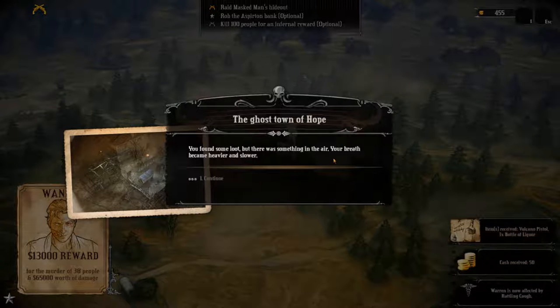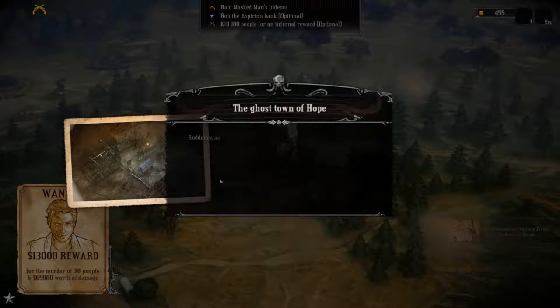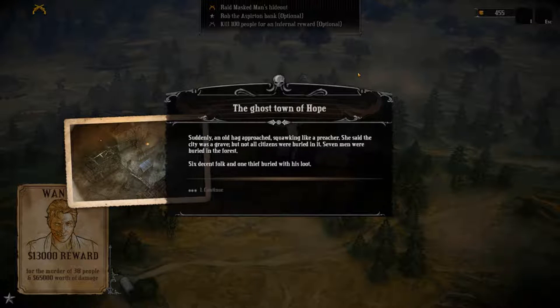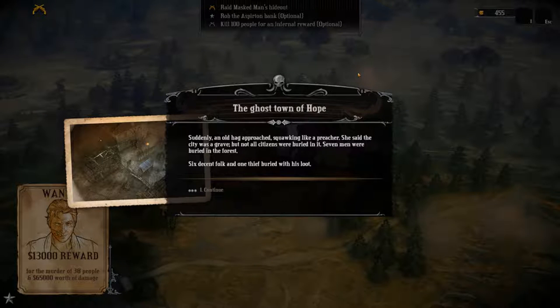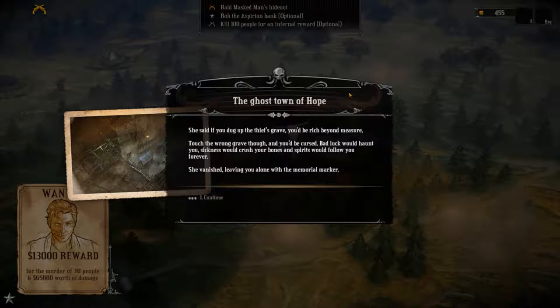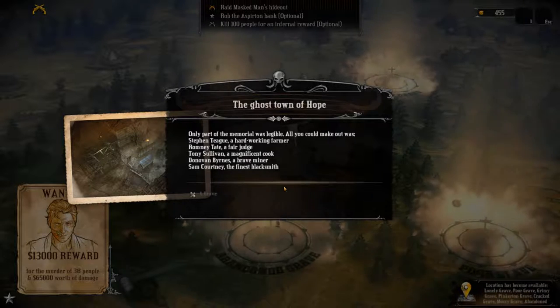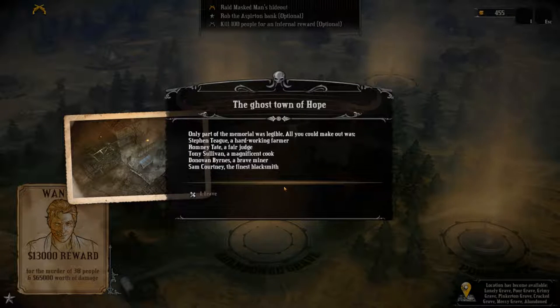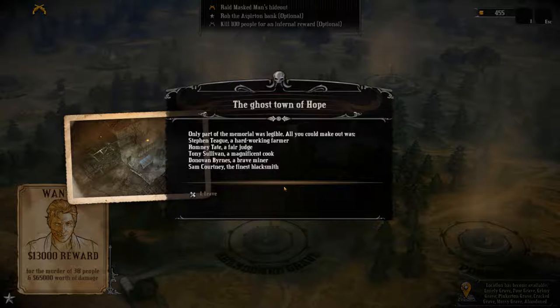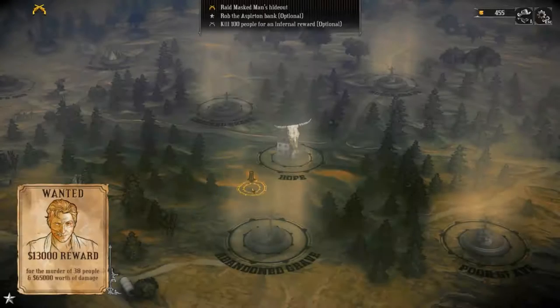I've got a rattling cough. Would you look at that - I've just got a volcano pistol and 3 bottles of liquor. Suddenly an old hag approached, squawking like a preacher. She said the city was a grave, but not all citizens were buried in it - 7 men were buried in the forest, 6 decent folk and 1 thief, buried with his loot. If I were to dig up the thief's grave I'd be rich beyond measure, but touch the wrong grave and you'd be cursed - bad luck would haunt you, sickness would crush your bones and spirits would follow you. She vanished, leaving me alone with a memorial marker. Only part was legible: Stephen Teague a hard working farmer, Romy Tate a fair judge, Tony Sullivan a magnificent cook, Donovan Brines a brave miner, and Sam Courtney the finest blacksmith.